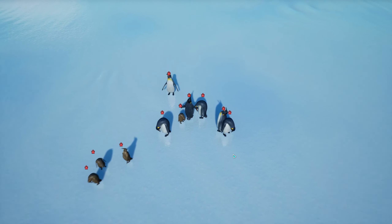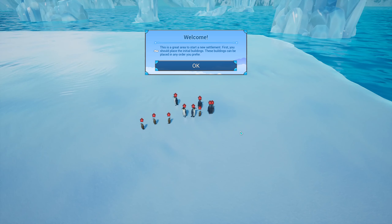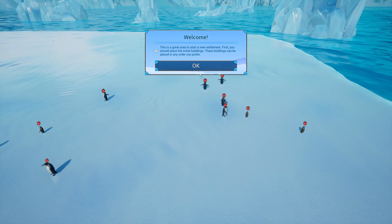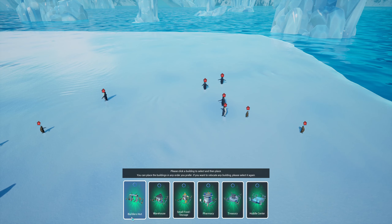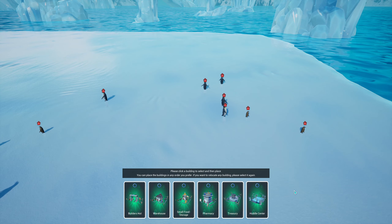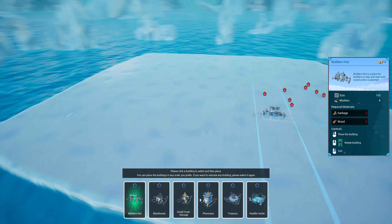We start off with a little colony of penguins — some babies, some adults — just on this little iceberg. The game says welcome and tells us this is a great area to start a new settlement. First we should place the initial buildings: a builder's hut, warehouse, small food storage, pharmacy, treasury, and a huddle center.